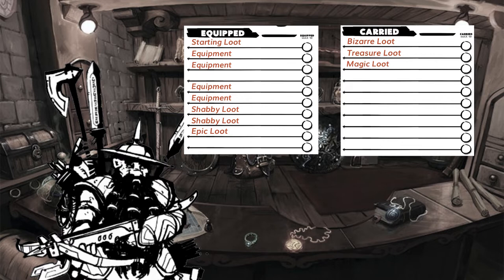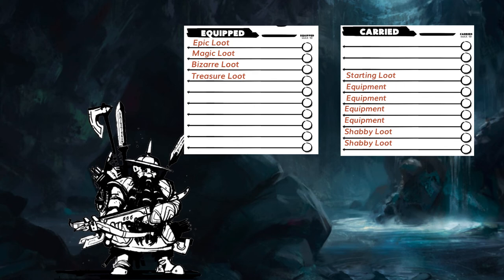But if a player wants to rearrange more than one item at a time in a moment of danger, I would treat it like a dash — spend the entire turn, including any movement, to shift things around. I just hope players are behind some cover when they decide to rifle through their backpack in the middle of a fight.